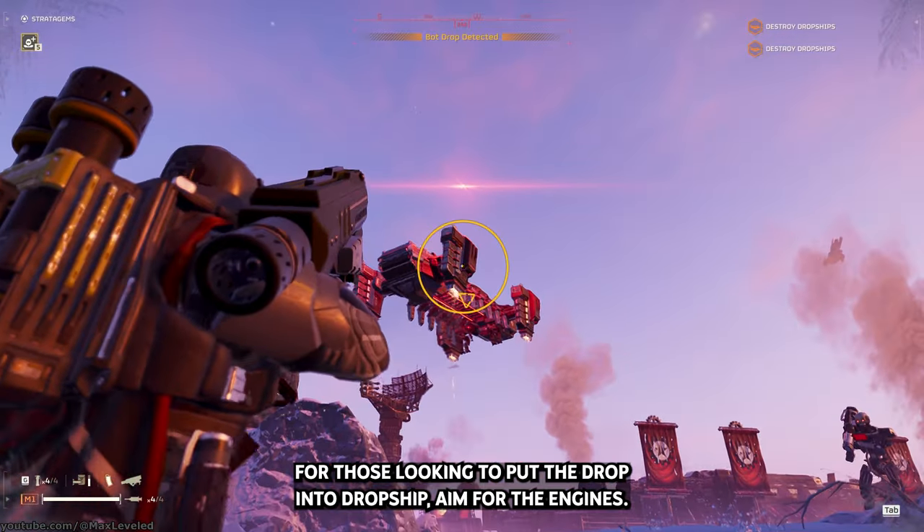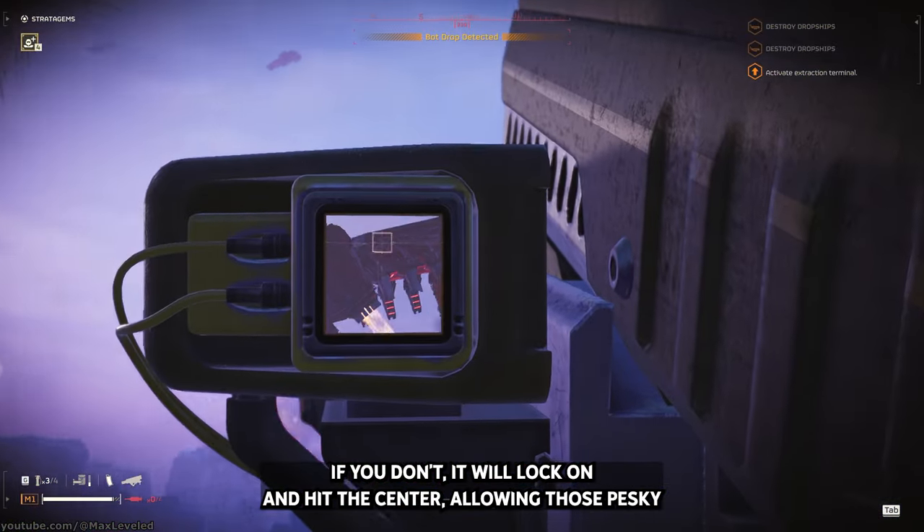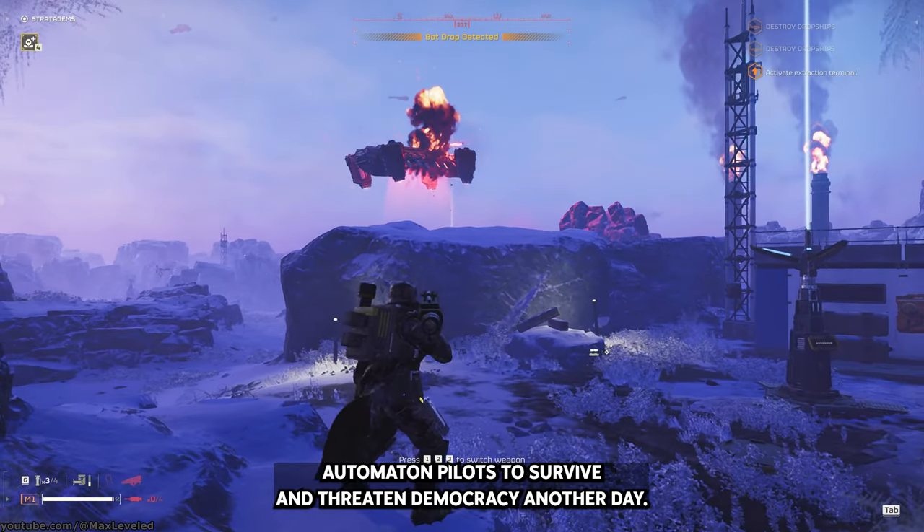For those looking to put the drop into dropship, aim for the engines. If you don't, it will lock on and hit the center, allowing those pesky automaton pilots to survive and threaten democracy another day.